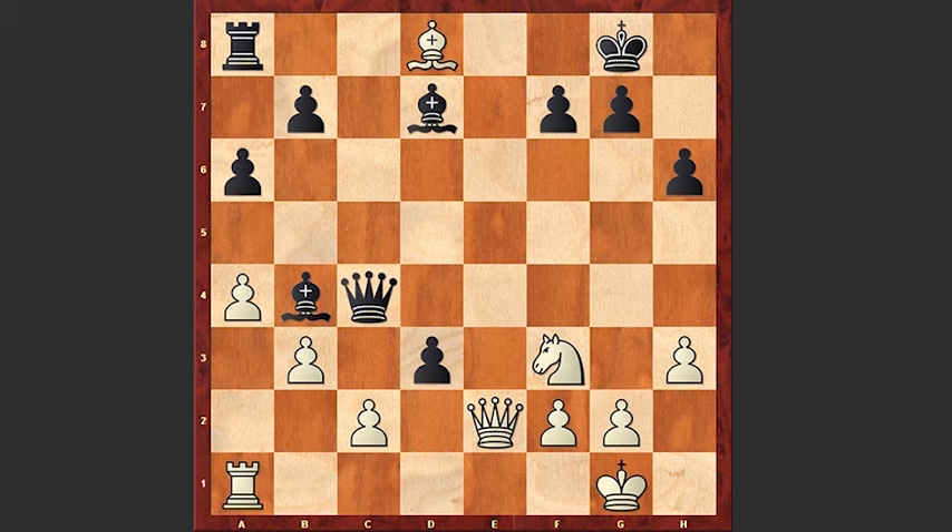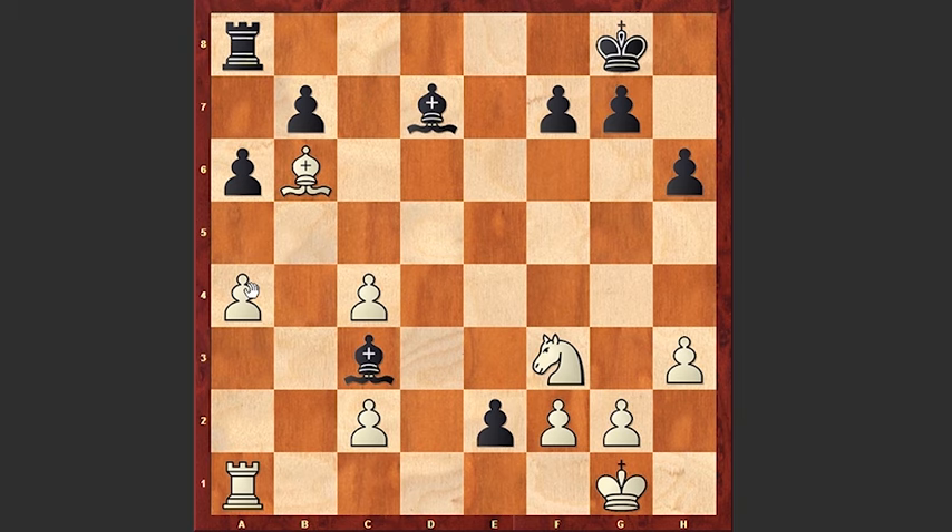Let's see why Kamsky resigned. If Bxc4 then black is simply taking on e2. Now your Bd8 is hanging. If Bb6 then Bc3 attacking the rook on a1, and also this pawn is already hanging. If you move your rook this pawn is hanging. It's very difficult to play with the white pieces — this is losing for white. Look at this strong pawn on e2. That's why after taking on c4 Kamsky resigned.